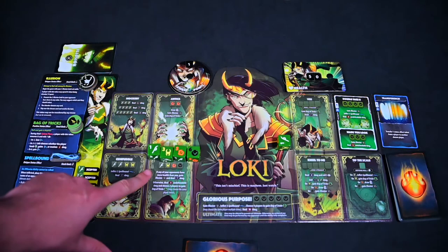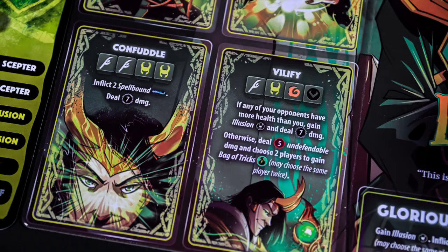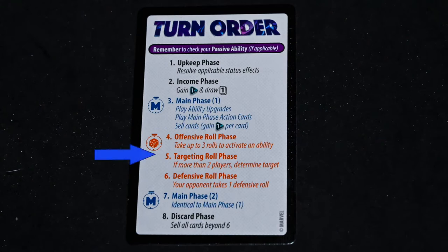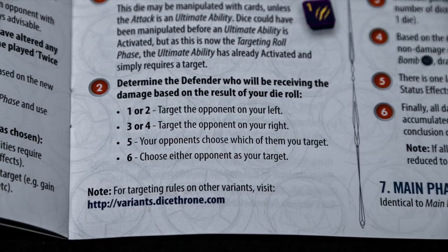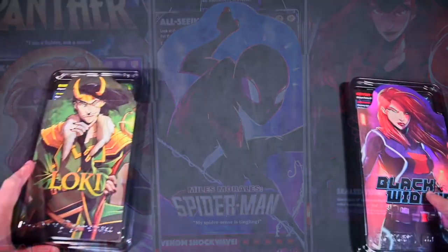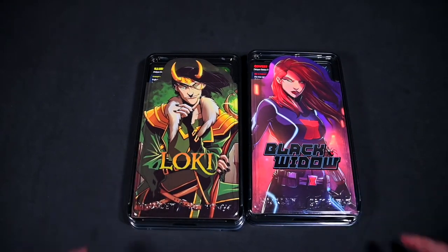Once the dice are finalized, announce the attack with the matching dice you have rolled. Determine if any effects that do not require targets are activated and proceed to attacking your target. If playing 2v2, you will have a targeting phase where you roll one die to determine the defender. In a three-player King of the Hill variant, you will choose a defender, and in one versus one, skip the targeting phase since you usually only have one target.